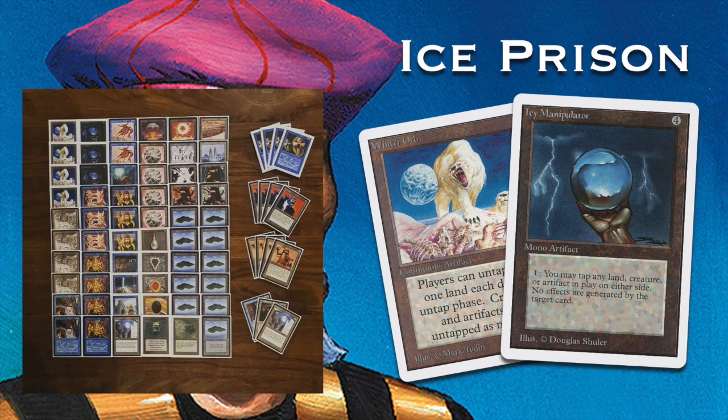Interestingly, he's playing very heavily on this plan: four Winter Orbs, four Relic Barriers, three Icy Manipulators. Not a lot of lists are so aggressively committed to this. Four Power Sinks work perfectly together, tapping all of your opponent's mana. What's interesting is that because he's playing blue, he doesn't have any artifact removal, so I'm curious how he'll deal with the artifact mana produced by his opponent.